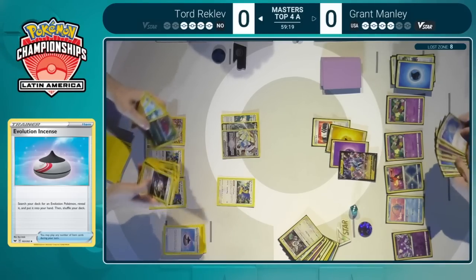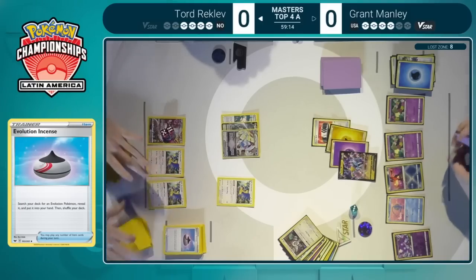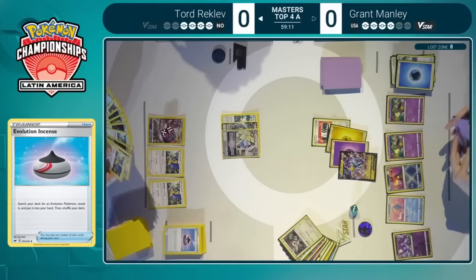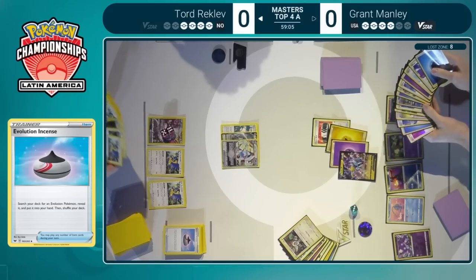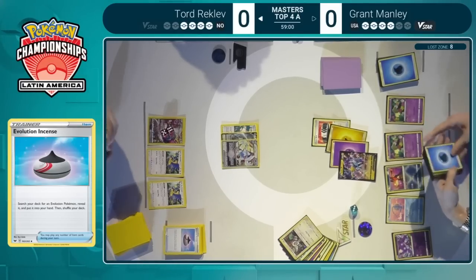His only option might be to go for the Raikou. And if he doesn't use the Raikou, he ends up losing the game. And if he does use the Raikou, he might still lose the game, but there's no better way. This isn't sounding ideal — and this hasn't been exactly the strongest setup for Grant, even though he's been able to do what he wants. He's drawn all these cards and found the Colress's Experiment and had the answer to the Pokemon that Tord brought.